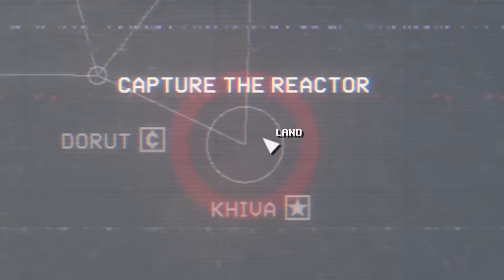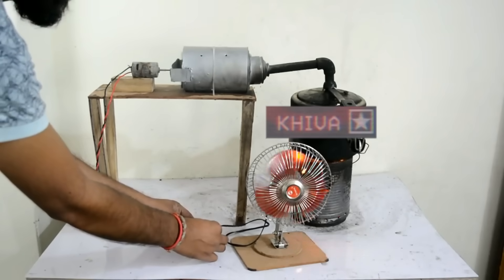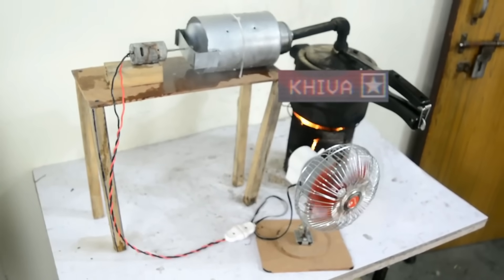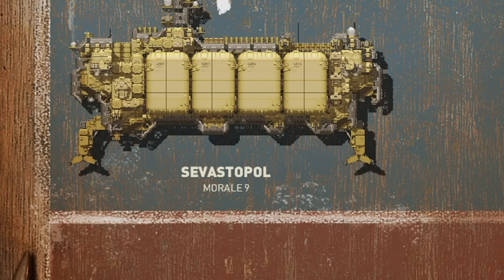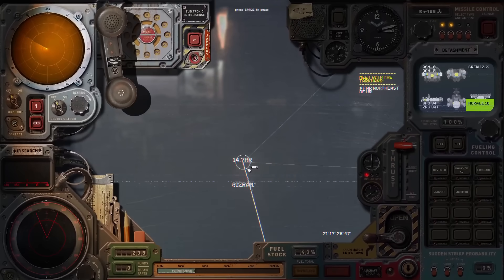Our objective? A plutonium reactor the size of a city, responsible for the vast majority of power generation across the planet. The hope is, once we capture it, the enemy will have to surrender, or at least negotiate a truce. However, you're vastly outnumbered, outgunned, and flat-out broke. But first, let's get to the controls.